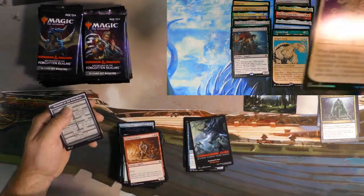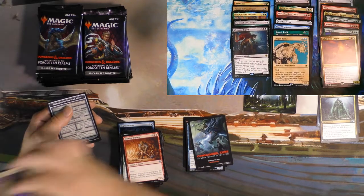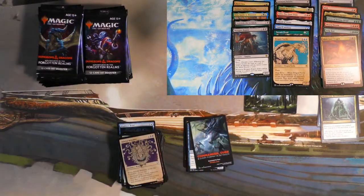Baleful Beholder — it's a pretty cool foil, actually. Some of these foils really turned out nice. And then we got a Dungeon of the Mad Mage. The showcase art foils do look great — I have to give them credit where credit is due.